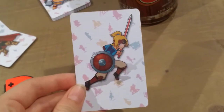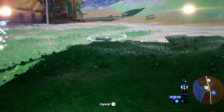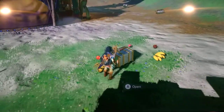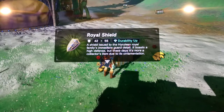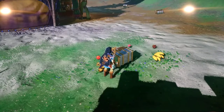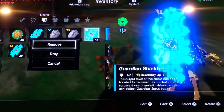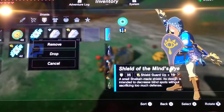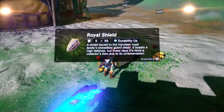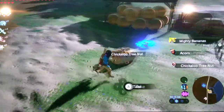Next we have Dodging Link. Link has decided to come live in a hay shelter because the drift on the Joy-Cons is very bad and I mostly use the Pro controller. Dodging Link will drop two mighty bananas, a chest, and a Royal Shield — which is very, very impressive. It also drops some mighty bananas, apples, acorns, and tree nuts.